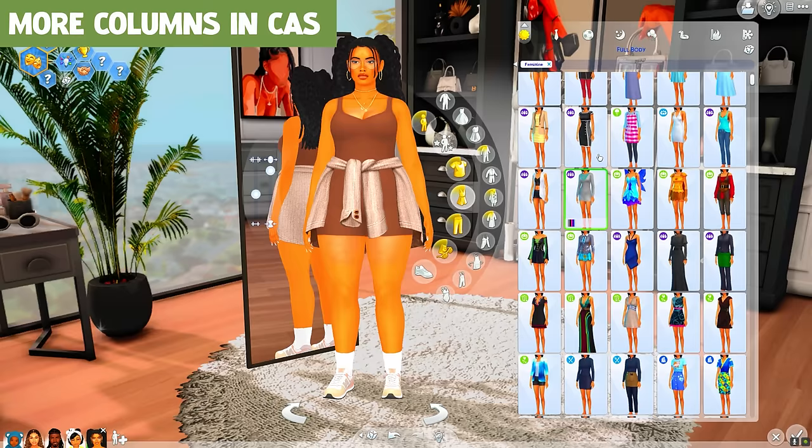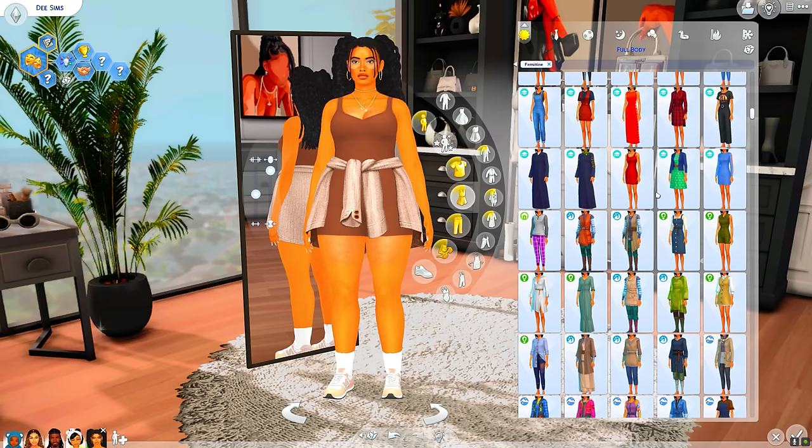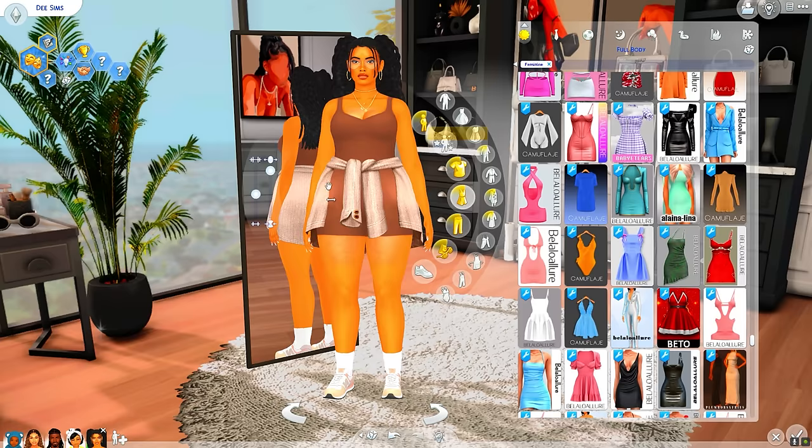Starting in CAS, one thing you'll be able to see is I have five columns of stuff here, and that is just the best thing ever. I cannot live without this mod — this is one of the mods I have to have updated before I can update my game because I just need to see everything. I have so much CC, so being able to see more of it at one time is such a huge thing. It should work on any monitor and there are options for three, four, and five columns.